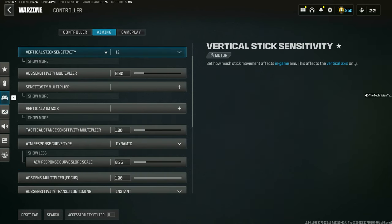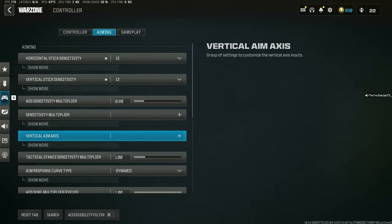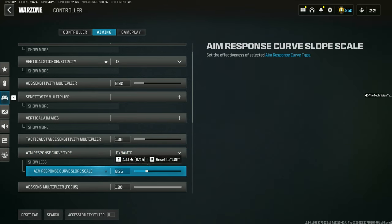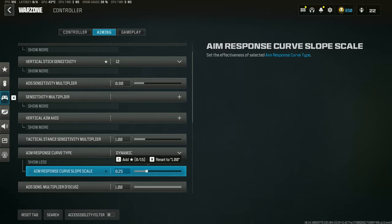So for the two settings that made the biggest difference — we're going back to the dynamic aim response curve. They added a drop-down to actually adjust how strong this setting is. By default it's all the way at 1, and that is the strongest. You want to back this down depending on your sensitivity — mine is about 0.25. The higher it is, the lower your main sensitivity would feel. I would definitely drop it down to about 0.25 or 0.5 and try that out.